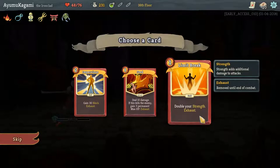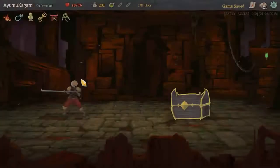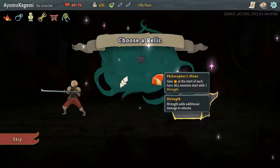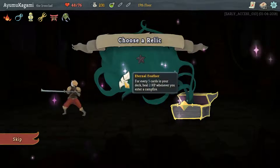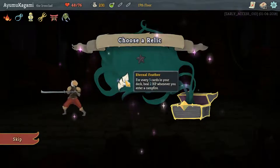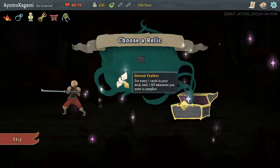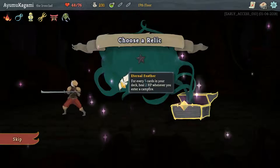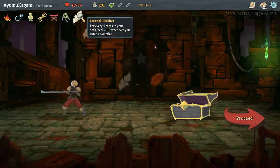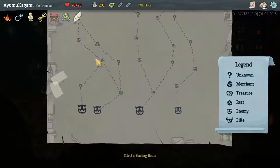Double your strength and exhaust — that's very good, but Feed is better in my opinion because I'm so worried about my health. Elites now drop two. Gain energy at the start of each turn — all enemies start with two strength, gross. For every five cards in your deck heal two HP when you enter a campfire. Eternal Feather isn't bad. Thank you very much everyone for being here — we'll be back in the next episode to continue this run. Have a good night, bye!